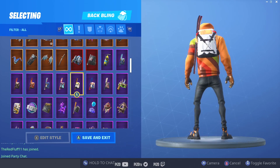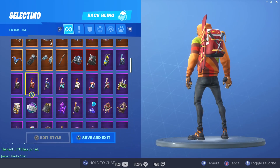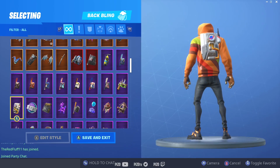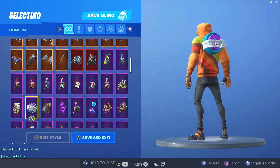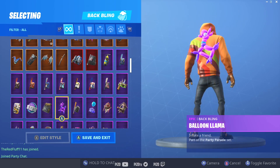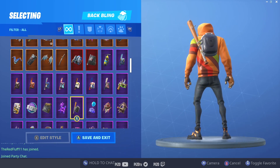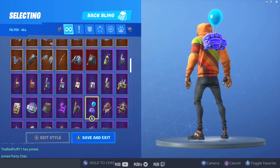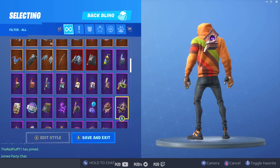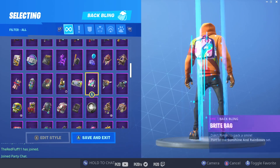That looks good — Germany looks good! Remember, guys — May is almost over. It's got to be something released in the month of May cosmetic-wise — from the battle pass, from a back bling. I wouldn't try to stretch a new contrail into your combo. It's got to be like a back bling, pickaxe, outfit, or glider from this season — from May. I'm blown out.